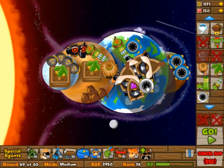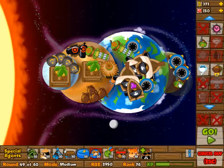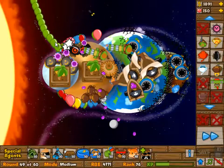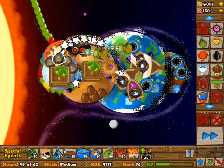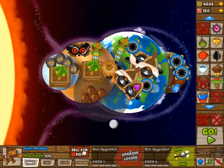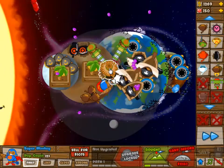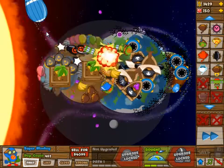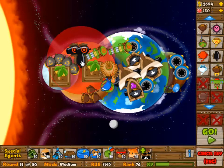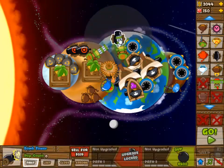Obviously super monkeys are really good as one tower, but the thing is because you only have 0-2 on everything, it is the basic abilities that count. Since you can't build an infinite number of towers or just build whatever you want, the super monkeys are probably your best bet. I am going with four super monkeys, four dartling guns, four ninjas, four boats, and four spike factories.